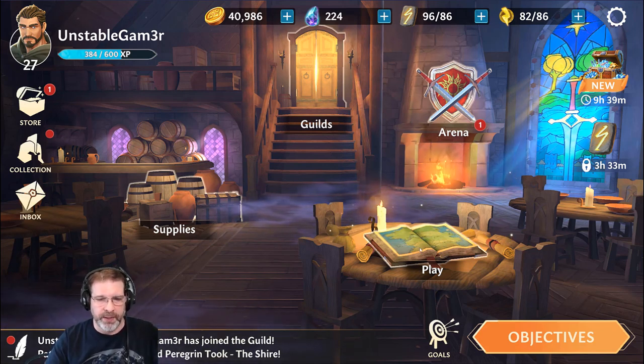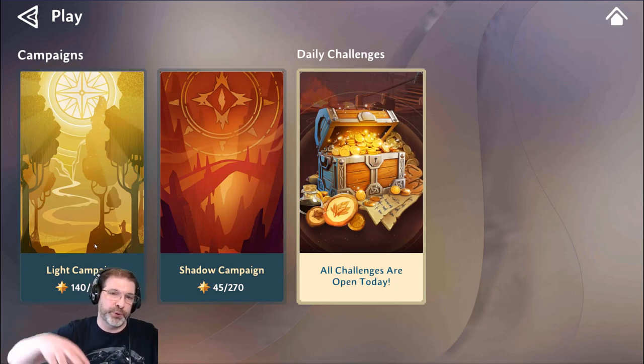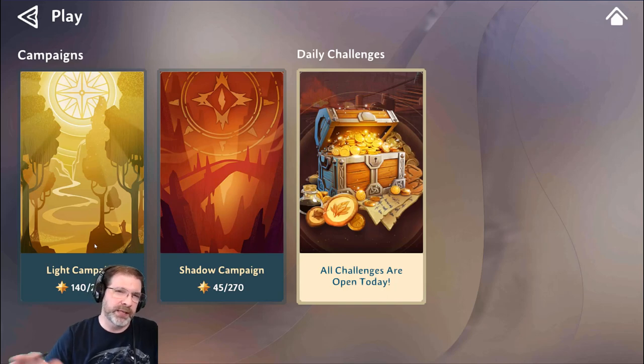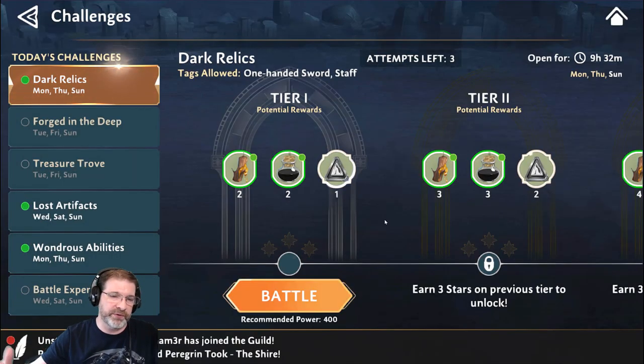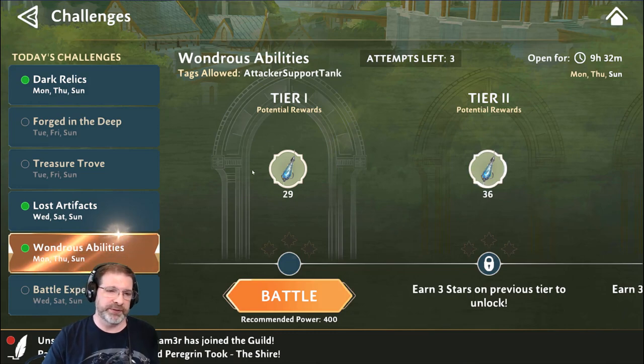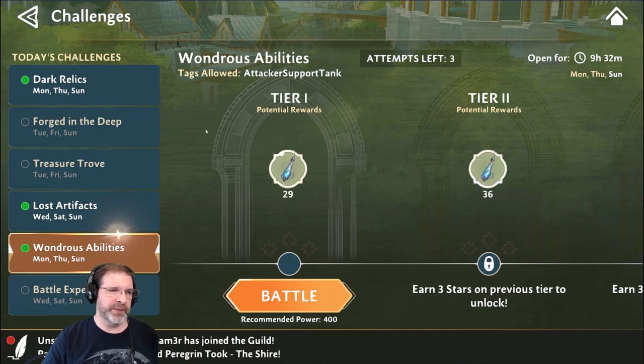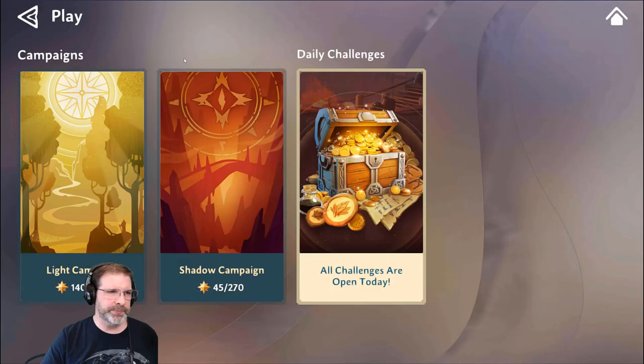Let's go ahead and take a look at the game modes. When we hit play, we have two campaigns: light and shadow. The developers behind Star Wars Galaxy of Heroes — Capital Games — are who's putting this together, so you're probably going to see a lot of similarities. You have challenges as well, which are specific to different days, allowing you to farm different resources to gear up. You've got gold, character experience, and ability materials to level up your skills — all on specific daily challenges.